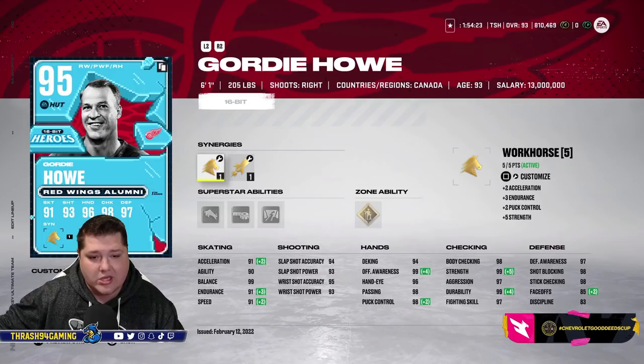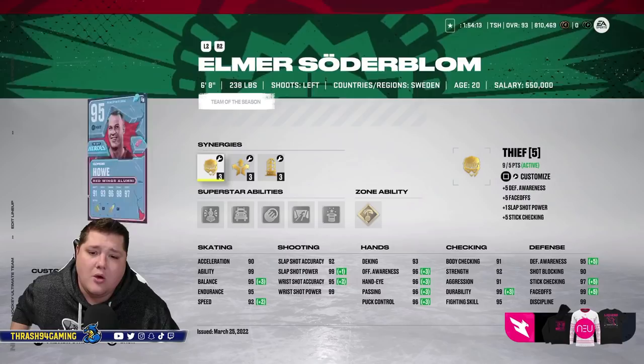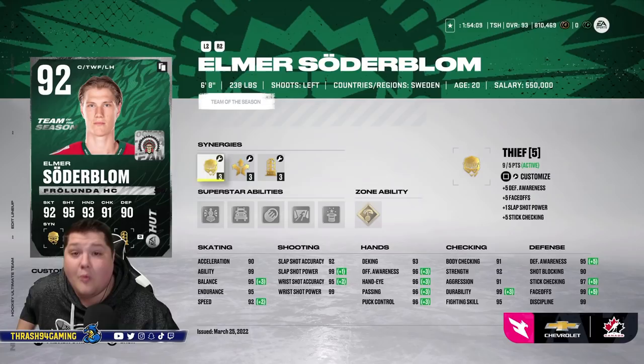We've got Gordie Howe here at 95 overall. I could have gotten his icon card, but at 95 with the couple of synergies he has, it really helps him out — just as good. I'm very happy to have Gordie Howe on the squad, because if you're going to have an all-time Wings team, you have to have Gordie Howe.